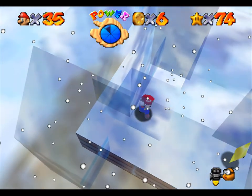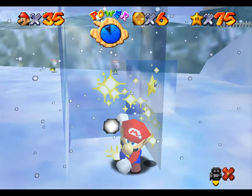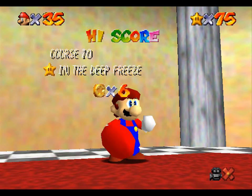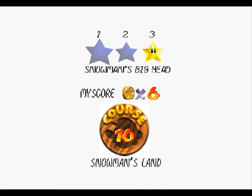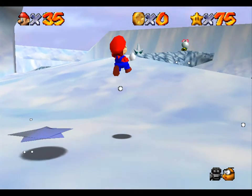It's actually fairly easy just for the fact it's see-through. In the Deep Freeze — I don't even know what star that was. So, next one: Snowman's Big Head. Doing stars out of order, like always.